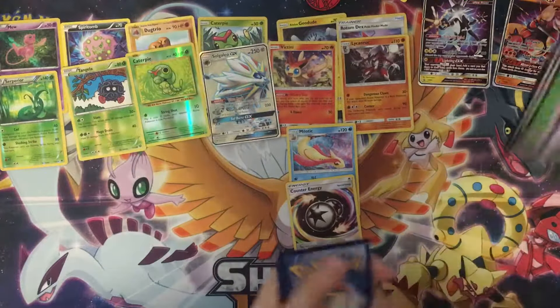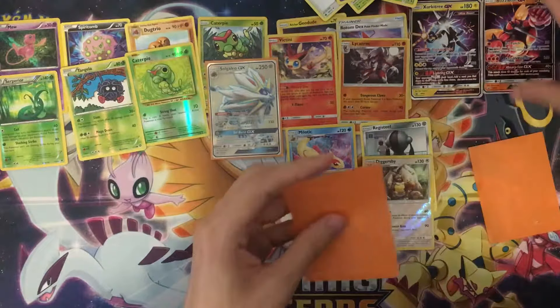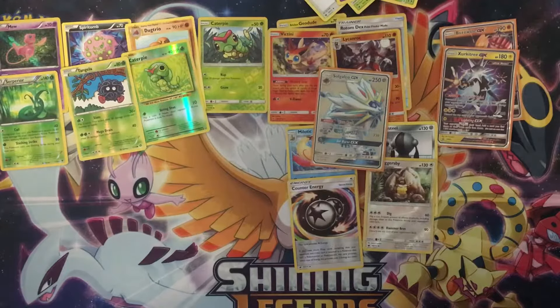Our full art Solgaleo — I have to find a sleeve and sleeve it up right away! Two promos as well. You get a playmat, useful promo GX cards, and a Solgaleo pull along with four holo rares. Let me know if you think it's a good box in the comments. Thanks for watching — I'll see you guys next time with another Pokémon TCG product!